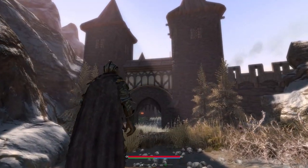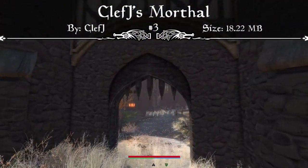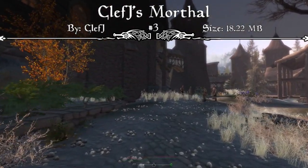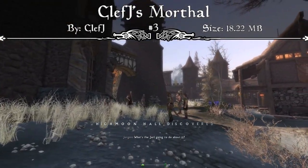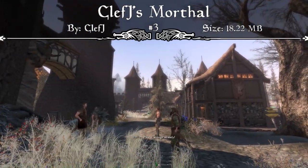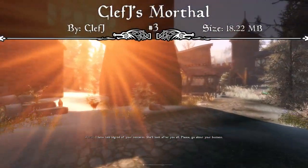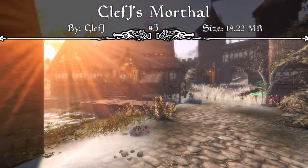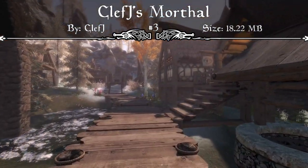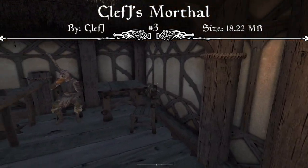Coming in at the number 3 spot, we have another completely new transformation to one of the cities in the game. This is Clefjay's Morthal. I know we just covered Clefjay's Winterhold and now we're covering another one two spots later, but there was just a massive drop from Clefjay — he released some amazing town overhauls. The mod page reads that this is a deep aesthetic overhaul of Morthal. They always felt the settlement required much more attention, and it once served as a seat for a high king and capital of all Skyrim. The mod gives Morthal new buildings, interiors, and exteriors using a variety of modder's resources, making it look cozy, spooky, and still very Nordic in design.